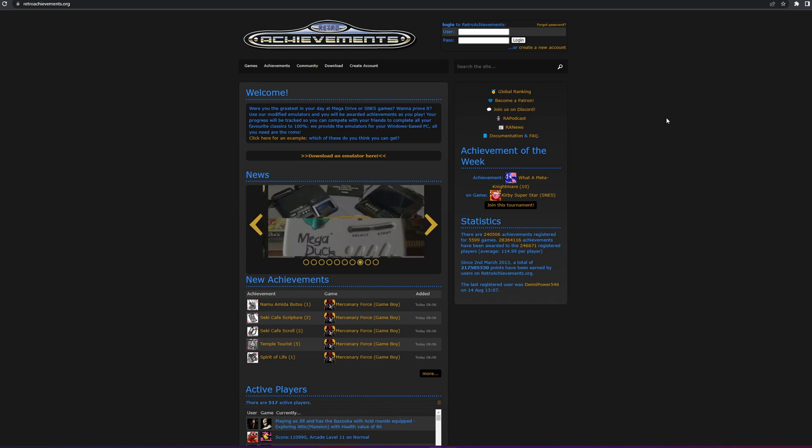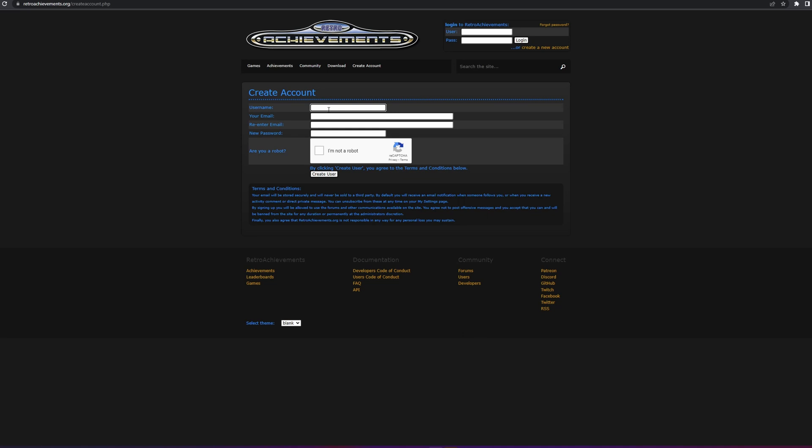Steam doesn't have this incorporated inside of their store, so what you want to do is to create an account on RetroAchievements — all the links are going to be in the description. Click right here to create a new account and fill up your username and data, then click to create a user.